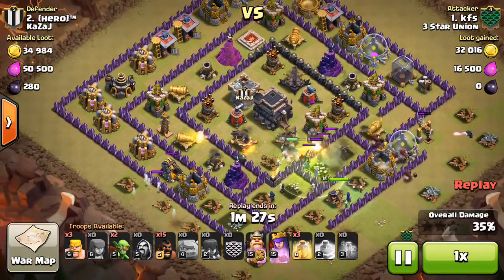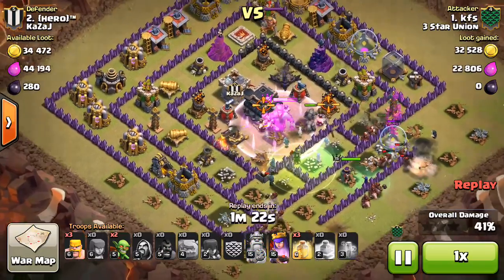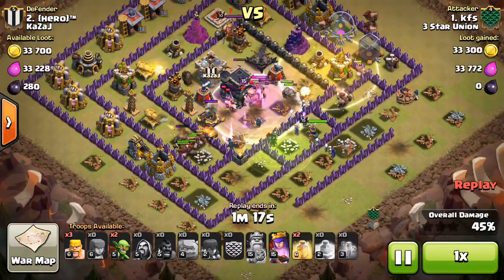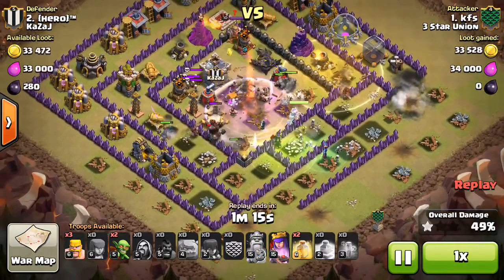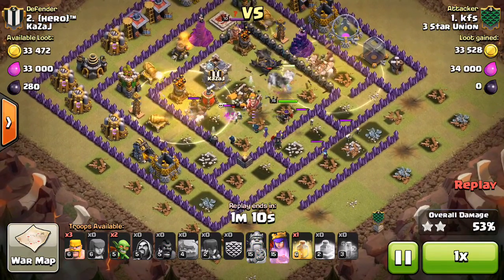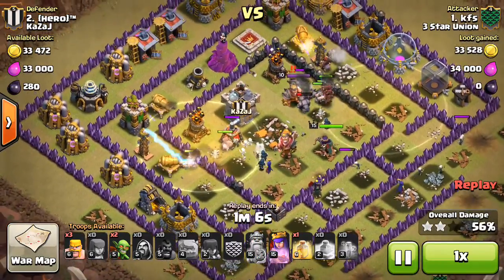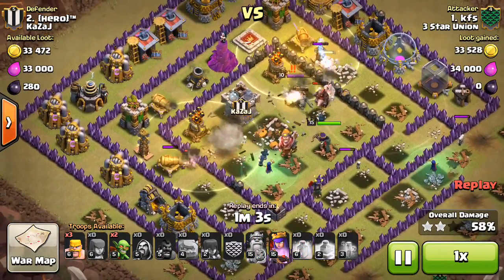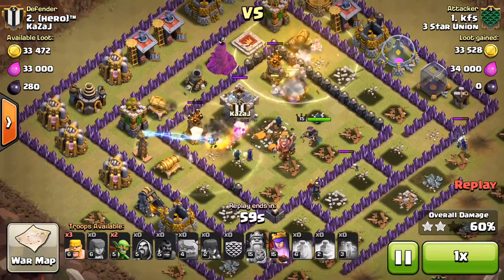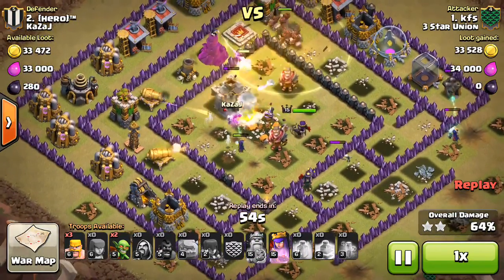Here come the hogs — he drops them while the X-Bows and Teslas are all distracted. He does catch a giant bomb on the outside of the base but it doesn't do too much damage. His hogs kind of split into two groups. He has three heals and drops one on the first group, another on the second. He loses a few to spring traps — this guy actually had pretty solid spring trap placement even though his base layout wasn't that great.